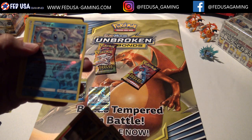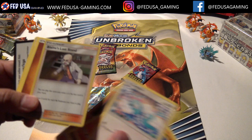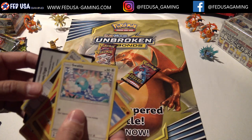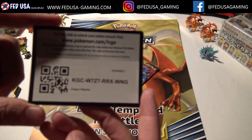Here we go - we got Finneon. And we've got a cool trainer: Blaine's Last Stand, Holo Rare. And we've got another Dragon Talon. I guess these are the Dragon Talon packs. Here's the code card.